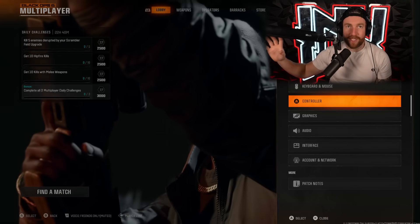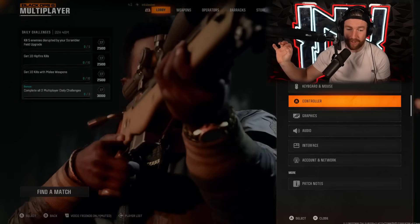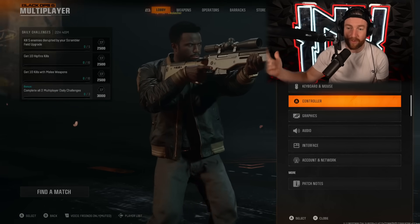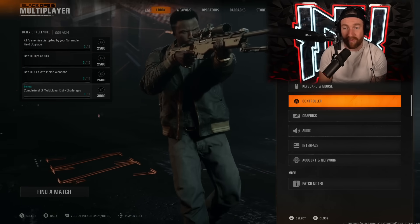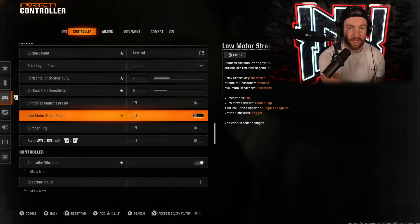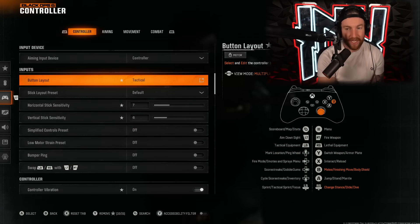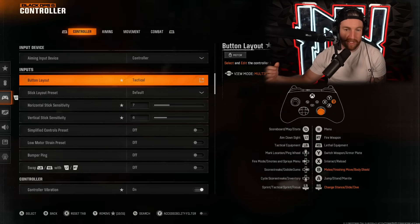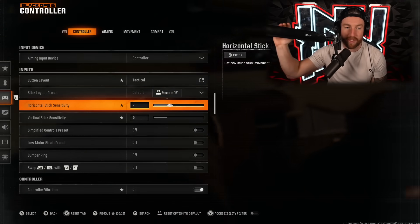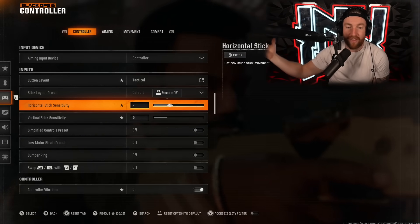The reason I'm putting this first front and center is because when I downloaded the game and started playing, these settings had changed for me. They didn't save from the beta, and they didn't save from Modern Warfare 3, and they were making the game feel horrible for me. They are all in controller settings. The first thing I always have on is a tactical button layout, which puts all my movement into my thumbsticks.